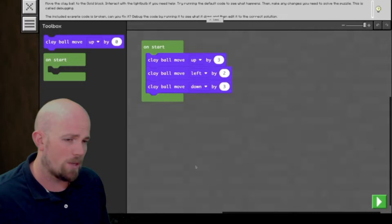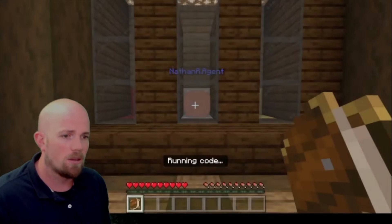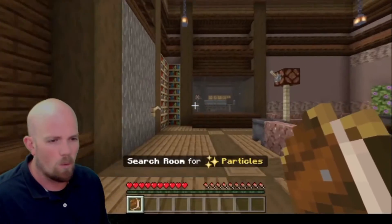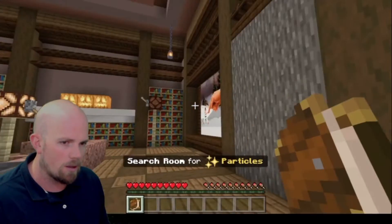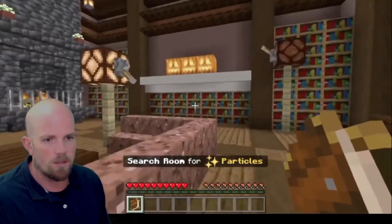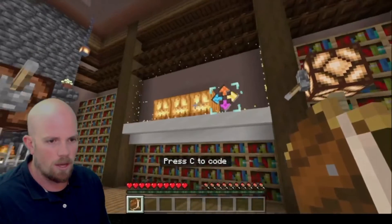First of all, we can see we're going to debug it first. It went to the left — let's shift it back to the right, and the ball gets to the right place. What we're looking for each time is these little particles. See on the side here — I first thought that this was just like a window.